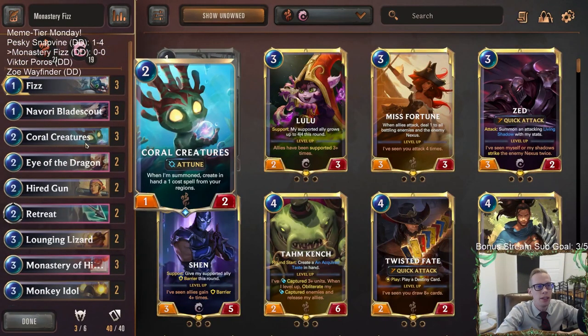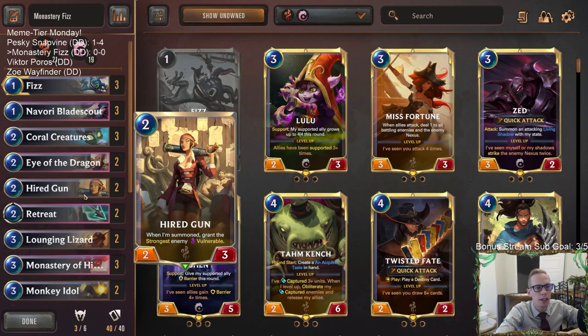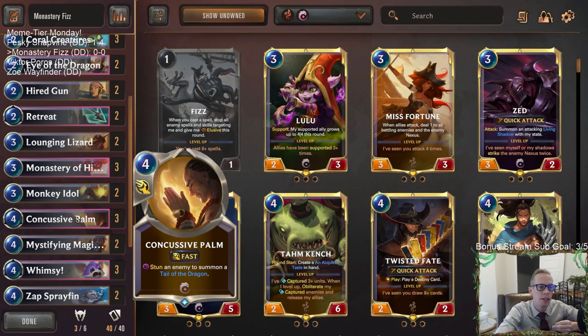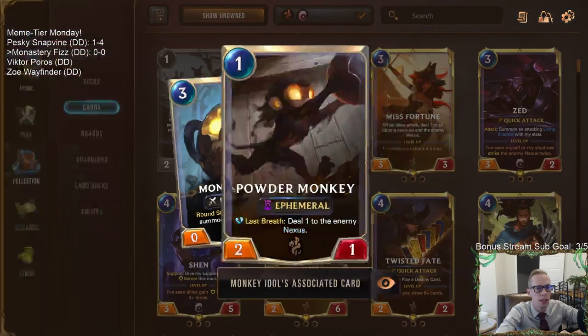We have things built to bounce back to hand like Coral Creatures, so we can keep summoning one-cost spells from different regions. Eye of the Dragon wants us to play two spells - one being the Sanctuary, then another spell to get Dragglings. We can put Highergun back into play to give something vulnerable, keep resetting Lounging Lizard so it doesn't die, keep resetting Monkey Idol and keep getting more Powder Monkeys, or bounce Concussive Palm back.